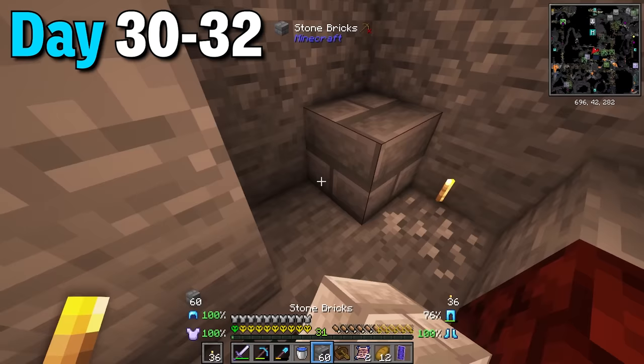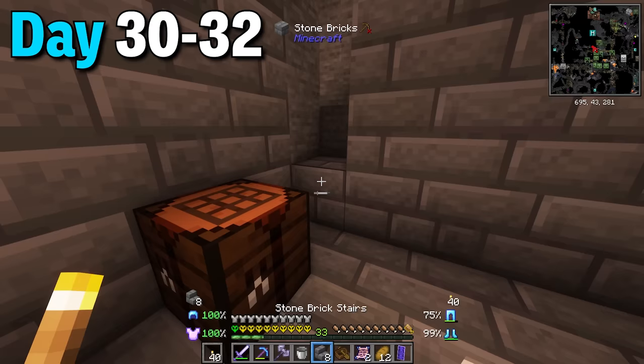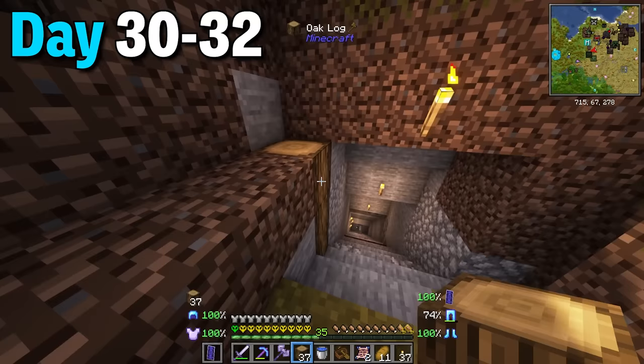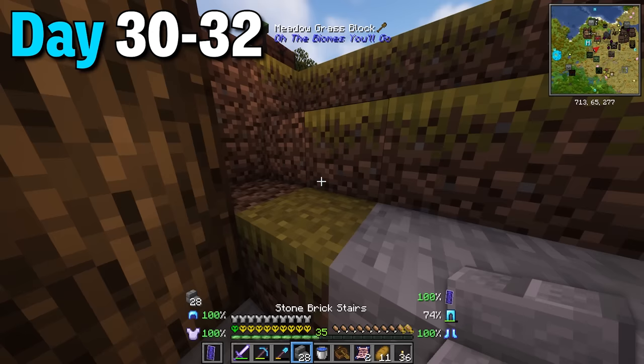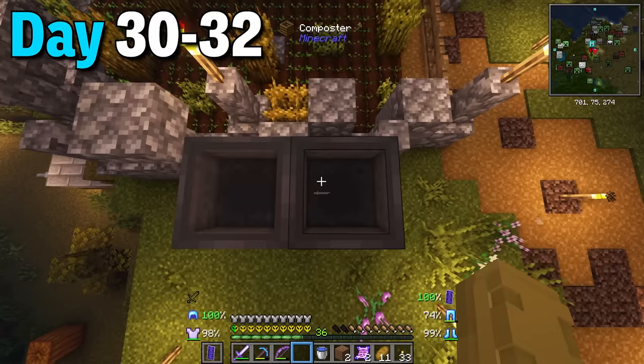I started decorating the area by placing stone bricks on the floor and oak logs as support beams. When mining out the walls I dug right into the mines which made it way easier to go back and forth. Last but not least I placed stone brick stairs and lanterns around the chamber, a fence so baby zombies don't sneak through, and then fixed up the mine entrance. On the way down I placed even more stone brick stairs too. The wheat farm was also working super nicely so I made an automatic composter for all the leftover seeds.